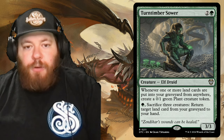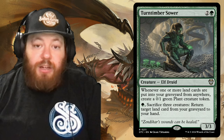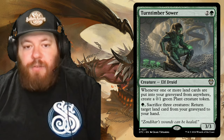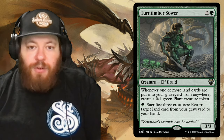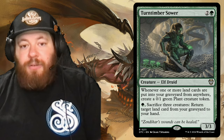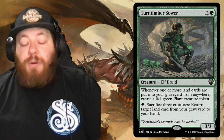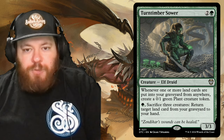From there we have Turntimber Sower — an elf druid, two and a green. Whenever one or more land cards are put into your graveyard from anywhere, create a 0/1 green plant creature token. You can also pay green and sacrifice three creatures to return a target land card from your graveyard to your hand. So when lands hit the graveyard, you make plant tokens that can be used as blockers or fodder — and there's your land recursion too.